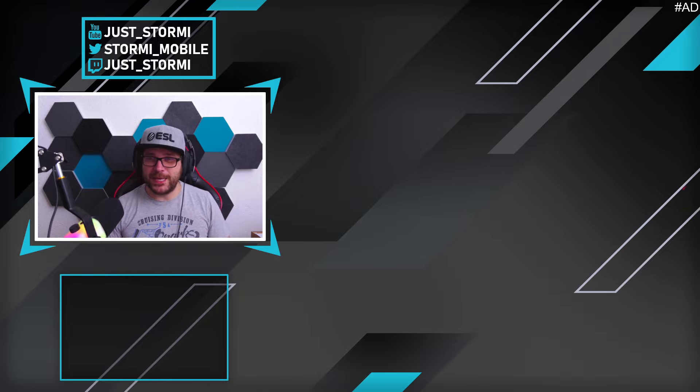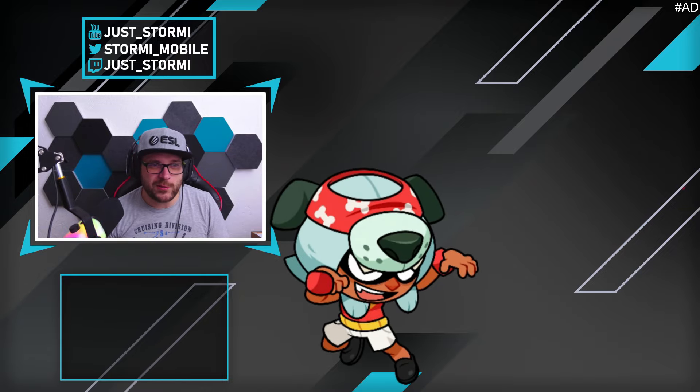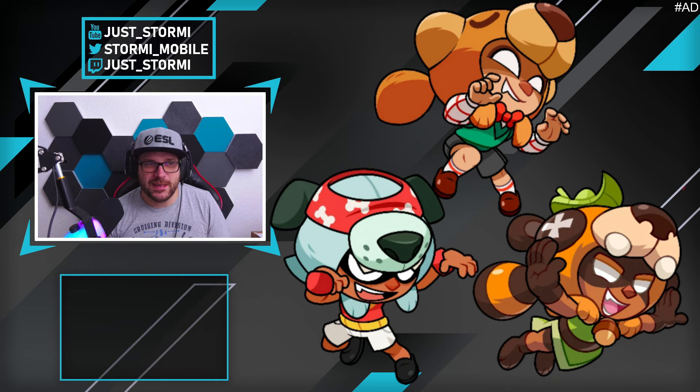For Nita, we can see in other Supercell games that the bear is also part of the skin. Nita already had some skins in the past — three in total: the Big Dog, the Tanuki, and the Teddy skin. That Tanuki one really got me — it looks really really nice. What is your favorite of these three? Write it down below, and I really hope we see some crazy cool skins for Nita and the bear.